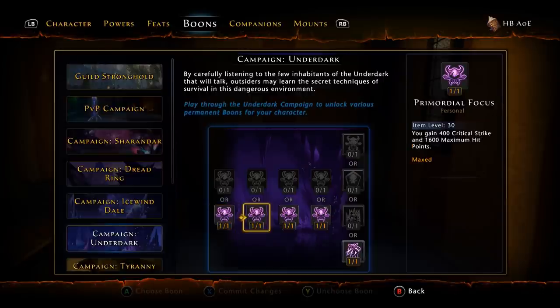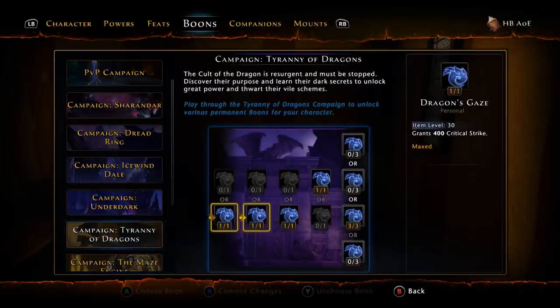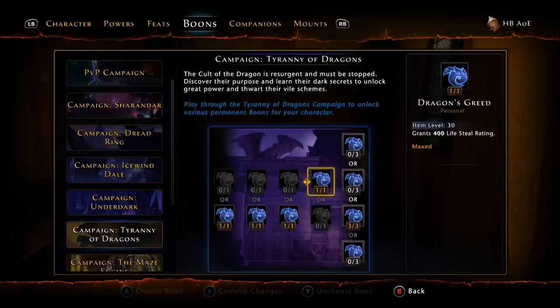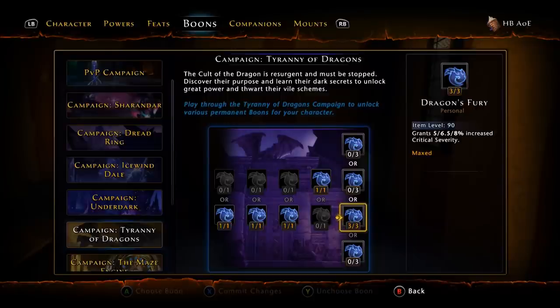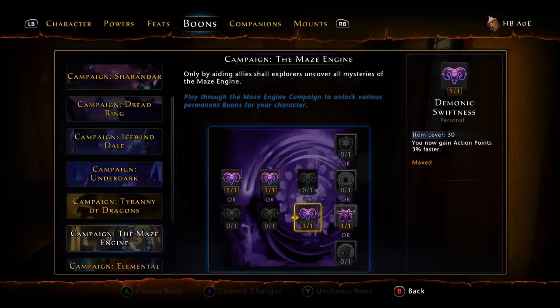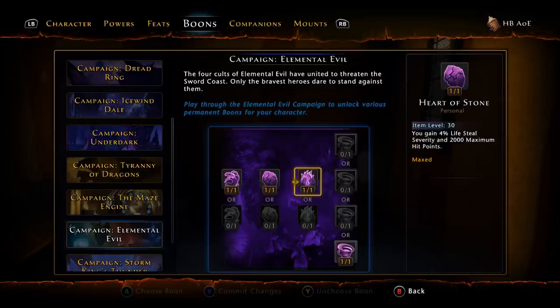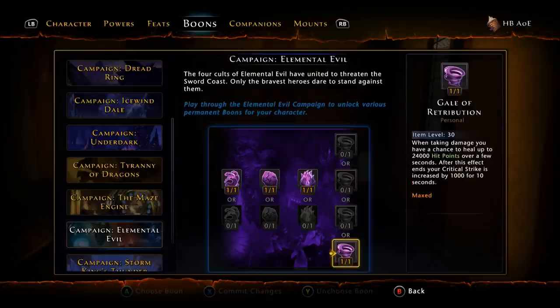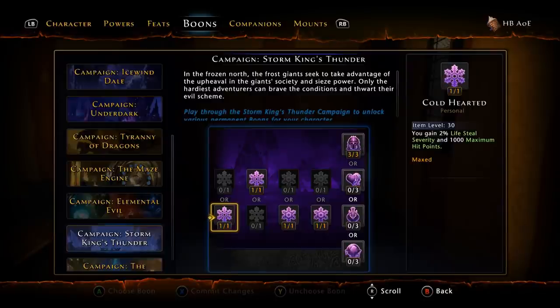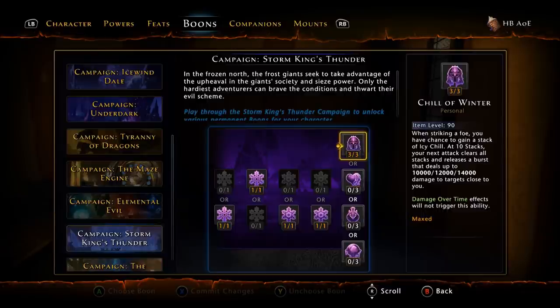For Underdark, take Might, Focus, Tactics, Stamina, and the Strikes. For Tyranny of Dragons, take Dragon's Claws, Dragon's Gaze, Draconic Armor Breaker, Dragon's Greed, and 3/3 for Dragon's Fury — which is 8% crit severity. For Maze Engine, take Siphoning Influence, Swiftness, and Baphomet's Might. For Elemental Evil, take Wave of Force, Heart of Stone, and Searing Aggression. For Storm King's Thunder, take Cold Hearted, Hearty Constitution, Icy Wrath, Glacial Strength, and 3/3 for Chill of Winter.